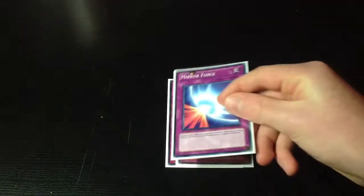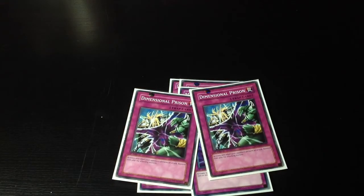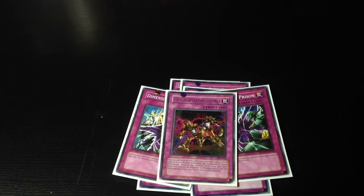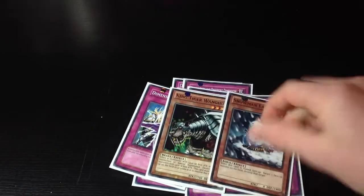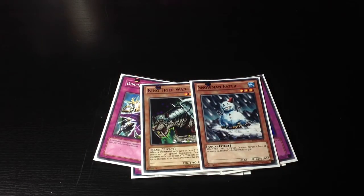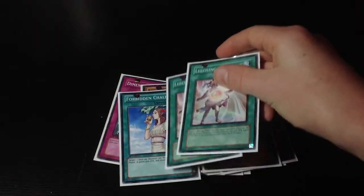Let's move on to the side deck. You have 1 Dust Tornado, 1 Crevice into the Different Dimension, 1 Maestroke Force for wind-ups, 2 Blameless and 2 Depressions for dark worlds, chaos dragons, and stuff like that - Prophecies perhaps. 1 Chain Disappearance and 2 extra Royal Decrees. For the two monsters, you have 1 King Tiger Wanghu and 1 Snowman Eater. I sided in King Tiger once and never drew it. And then for spells, 1 Chalice and 2 Leeching the Light.